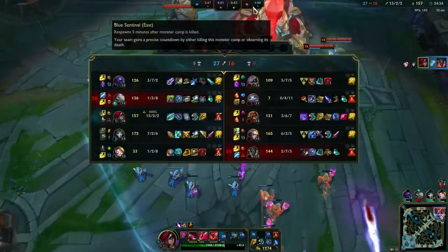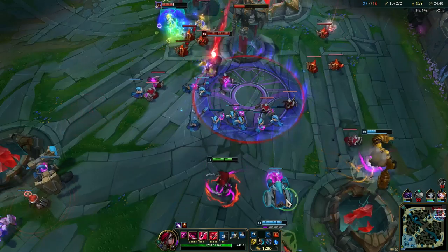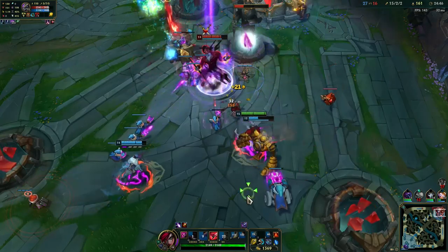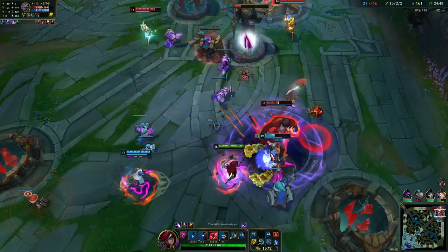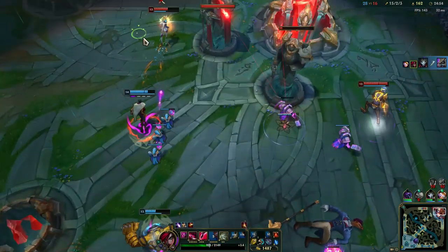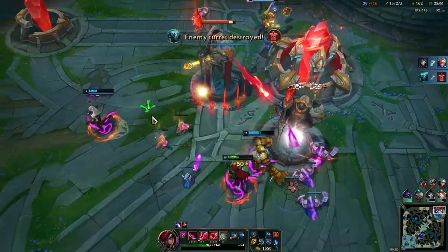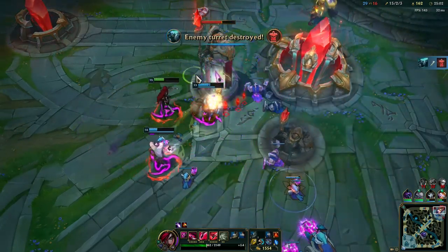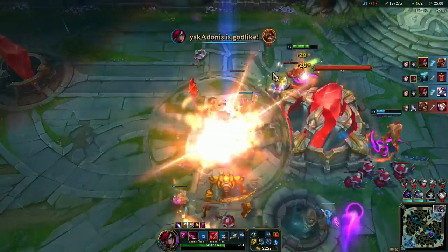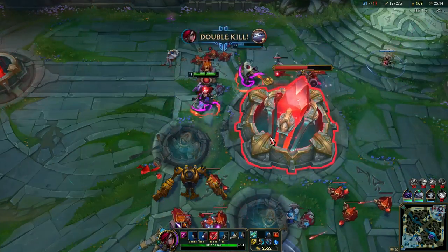Maybe we can end here — let's see. Maybe we can take this tower. I can't move at all. I don't want to hit him with the Brand passive. There we go — check this tower at least. Nice, well done guys. That's pretty much how you play Katarina. I hope this helped out and if you have any questions then of course feel free to ask and I'll try my best to help out. See you guys in the next video.